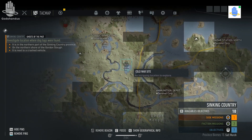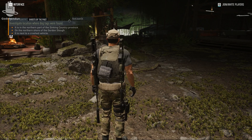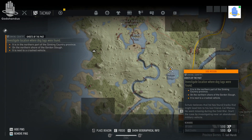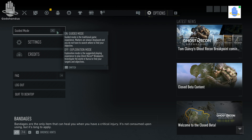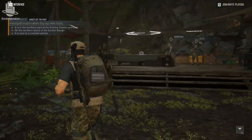It doesn't tell you exactly where the mission is. You can set up the game on guided mode, which will show you exactly where you need to go so you don't have to follow clues. The game suggests you don't play on guided mode, but since the mission descriptions aren't very specific, I'd recommend putting it on guided mode so you don't waste time — though it's a personal preference.